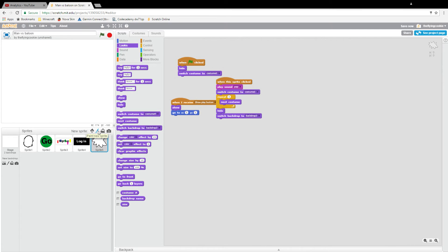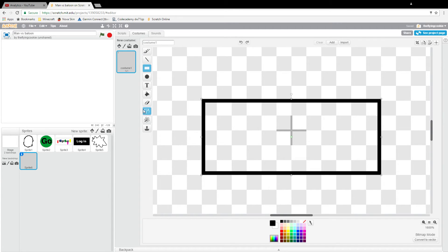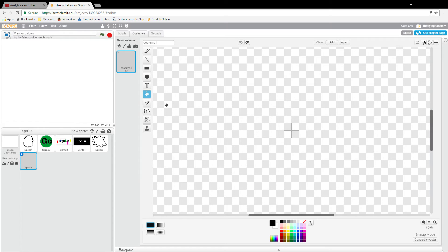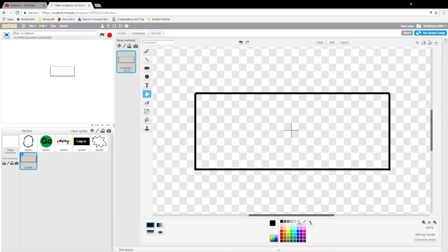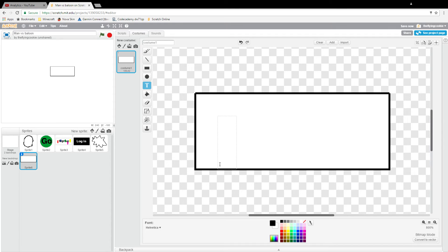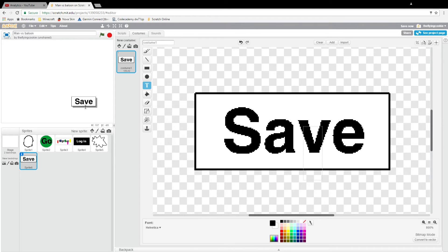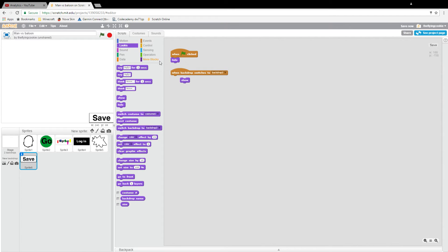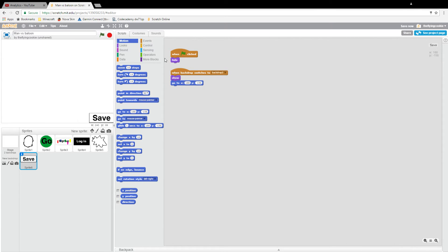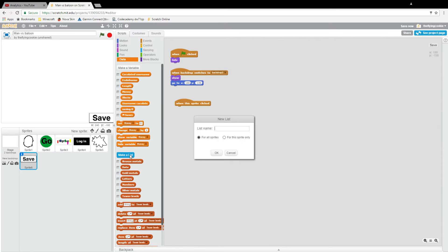Now we are going to paint a new sprite and this will be our save button. Put a black rectangle background, then put in white text that says 'Save' and make it bigger to fill up the whole box. For scripts: events 'when flag clicked' → looks 'hide'; events 'when backdrop switches to backdrop 2' → looks 'show'; and motion 'go to' the position. Then events 'when this sprite clicked' — we're going to make a list called 'compile'.